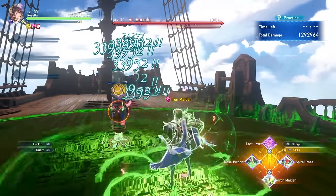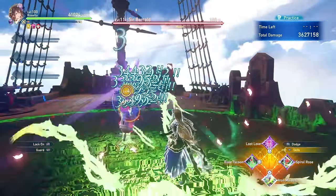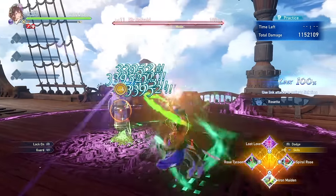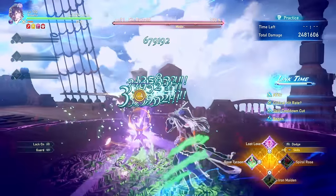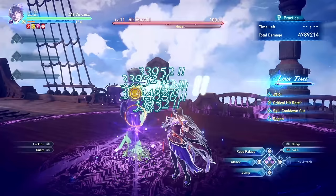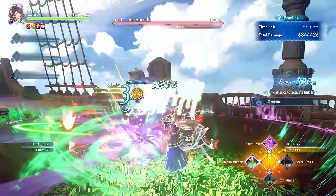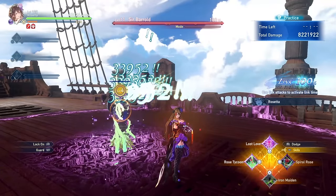You will get enormous damage output from this combination — the damage absolutely skyrockets whenever Spiral Rose is used. This combination is especially powerful during link time as you'll be able to use Spiral Rose multiple times. It's also going to be much stronger if you're not playing solo and can use Spiral Rose 3 or 4 times.